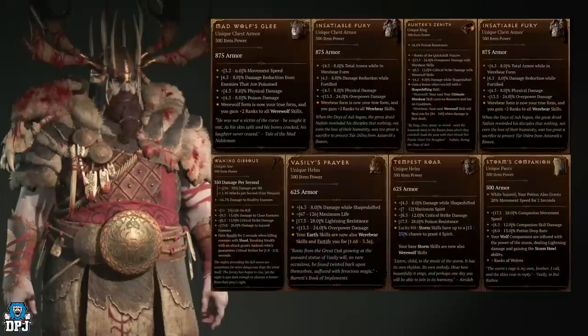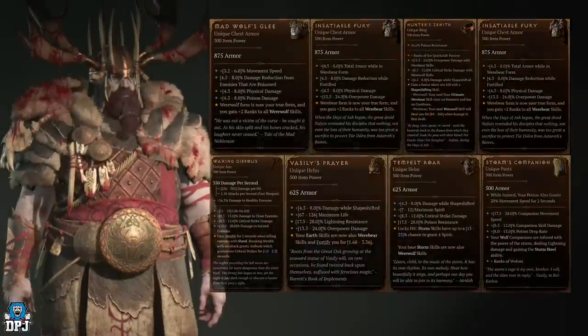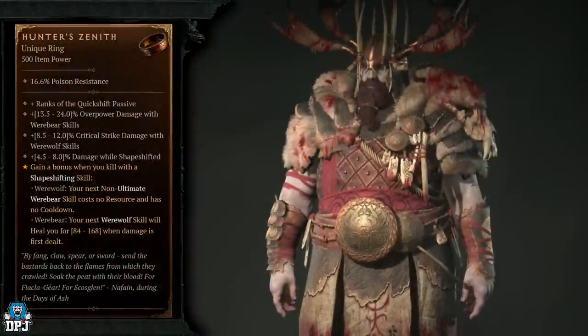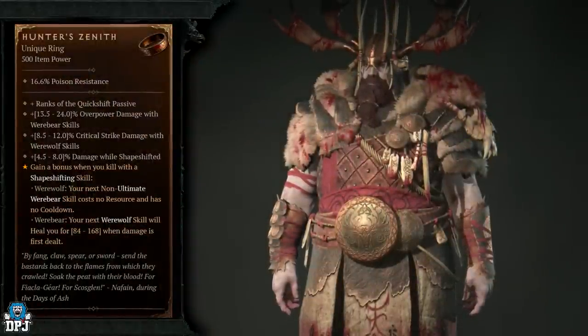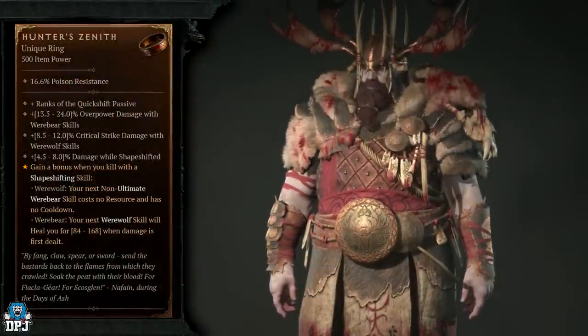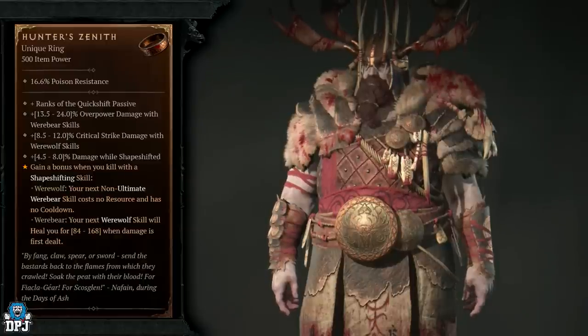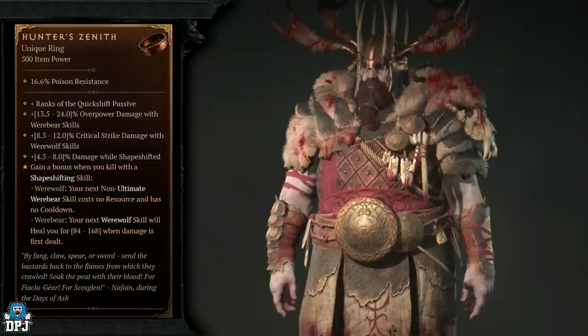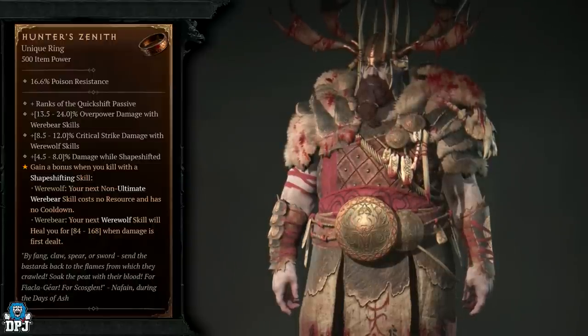If you're looking for uniques for your character class, all other character class videos will be linked down below. Be aware that amulets and rings in this game don't have any increased drop chances from any specific monster type, so the Hunter's Zenith at the moment doesn't have any increased drop odds from any specific monster type.